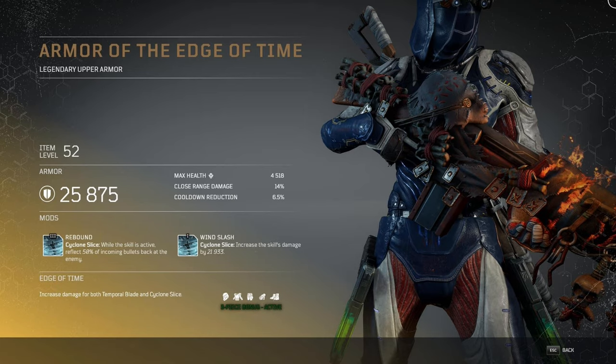The second piece is the Armor of the Edge of Time. It has Rebound, a level 3 mod: while Cyclone Slice is active, reflect 50% of incoming bullets back at enemies. I wasn't digging this power from a visual standpoint but I'm already seeing how this armor is going to make it completely OP. The level 1 mod is Wind Slash: Cyclone Slice increases skill damage by over 20,000 hit points.